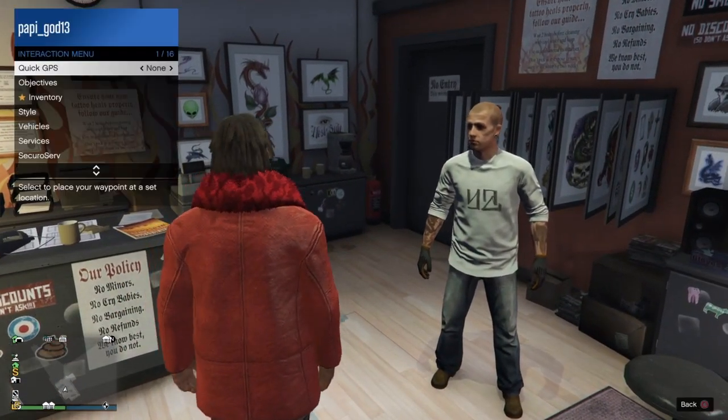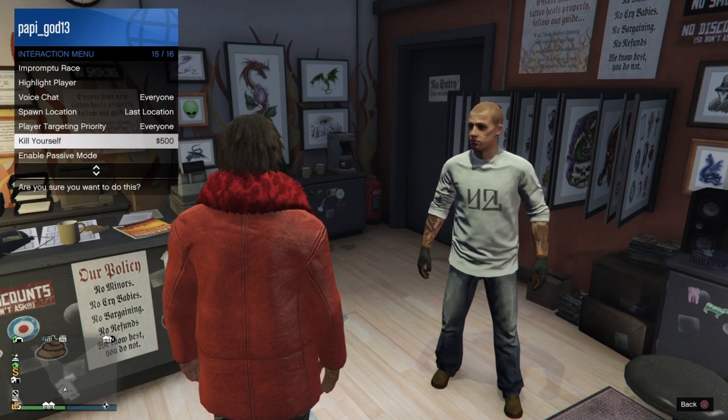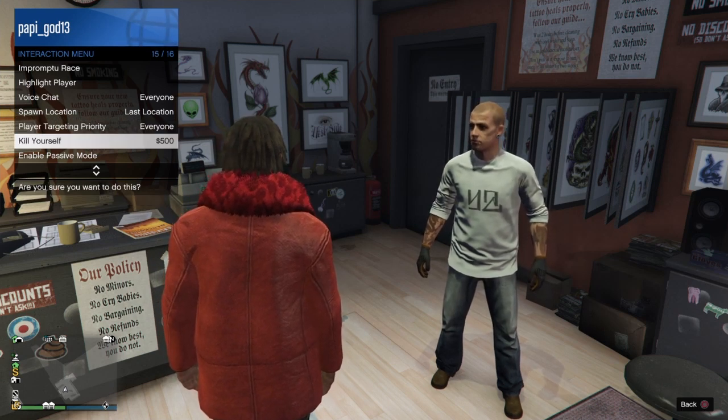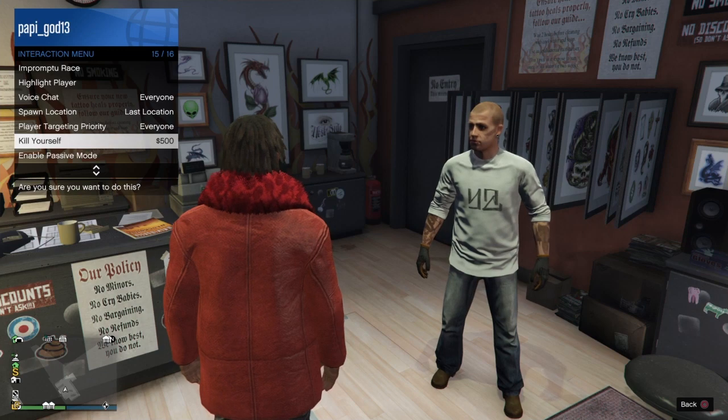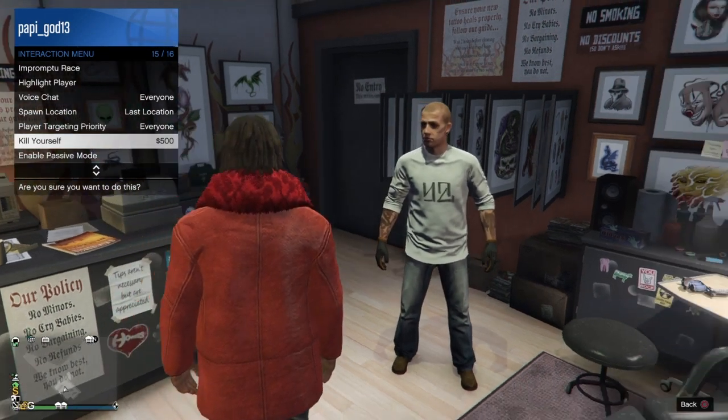For this next part, what you're gonna want to do is kill yourself. Then once you kill yourself and you're on the floor, you're gonna want to join the same person in a different target mode and decline that alert.